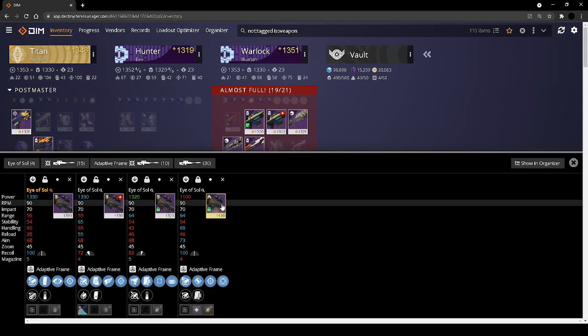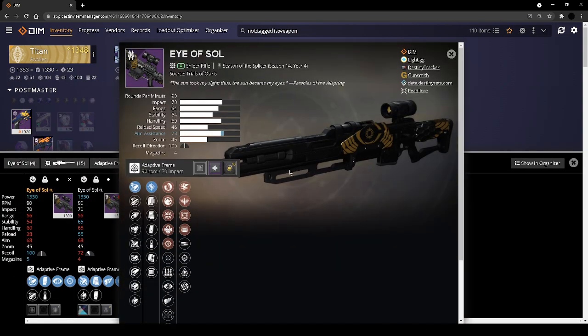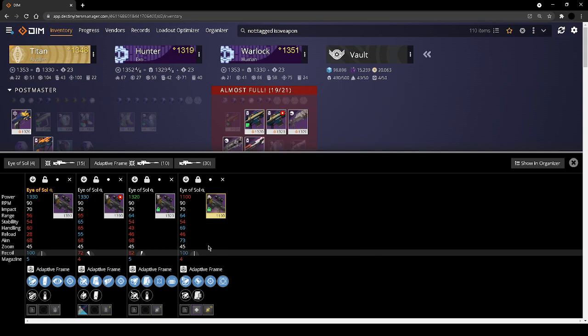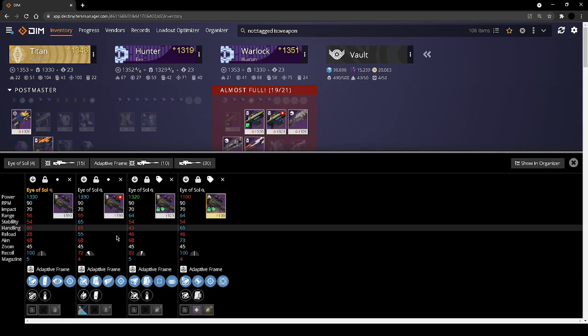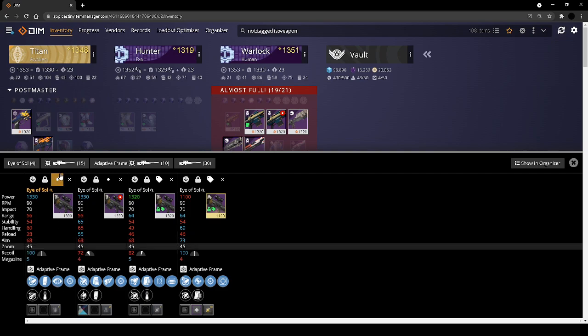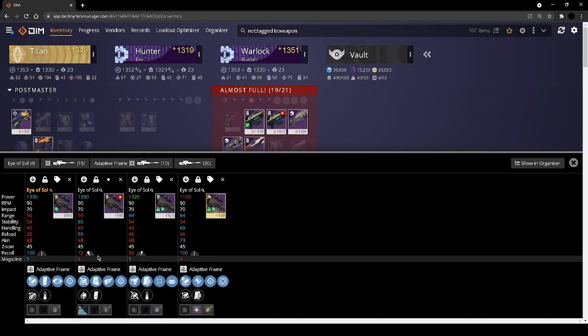For my Eyes of Tomorrow — remember that when some items get sunset you still get to keep their perks. Two of my rolls have sunset perks, so I don't want to get rid of them. My box breathing roll, my opening shot roll — can't roll anymore. No distractions — I don't have any other weapons with this, so I'm going to keep those.